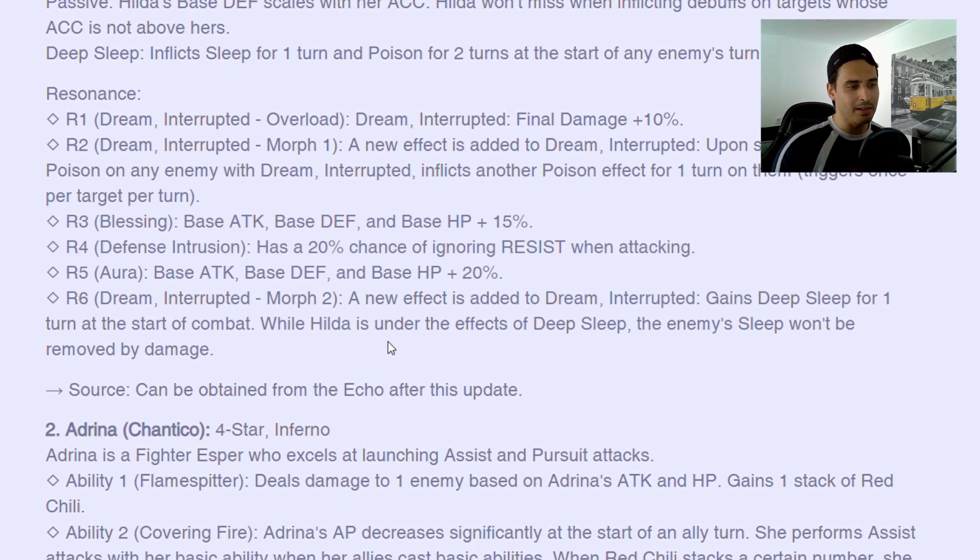While Hilda is under the effects of deep sleep, the enemy's sleep won't be removed by damage. This is the exact same thing they did with the R6 from Sally. Her being able to start with deep sleep was already super good and would do what she's supposed to do — counter cleave and counter control. But no, they had to implement a little bit more to make whales say 'Oh my god, this R6 is so good, I need to have it.' Everyone already saw this coming and it's starting to get a little bit boring.